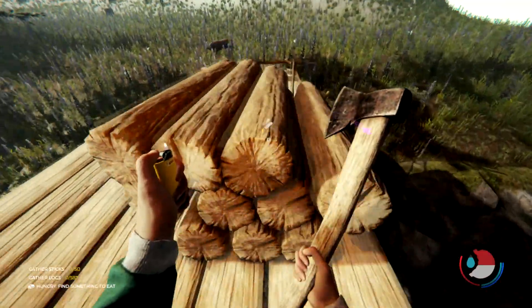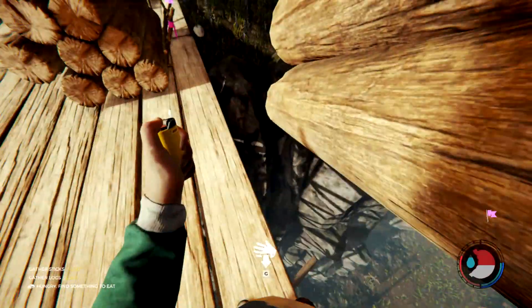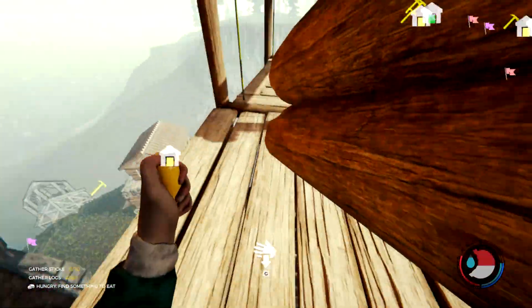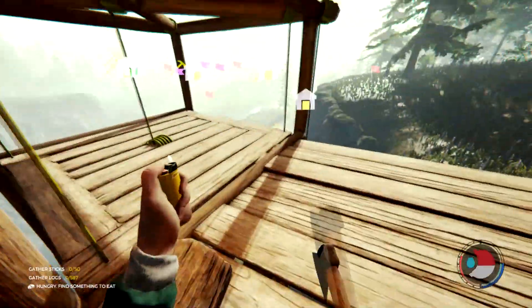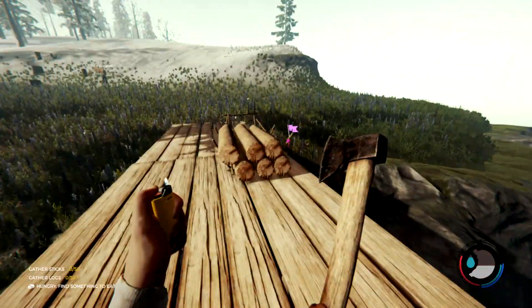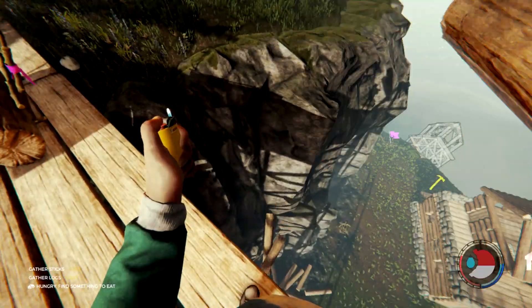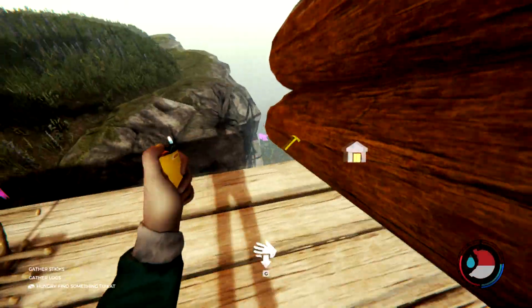I just have to drop these off the cliffside and then I'll come back and get the rest of the logs. Oh, you just throw them over the cliff? Yeah, and then they'll just land down below and then we can — it's easier than actually putting them on — you can put a log holder on the elevator and then transport it, but that's more difficult. It's easier to just throw it off the cliffside.